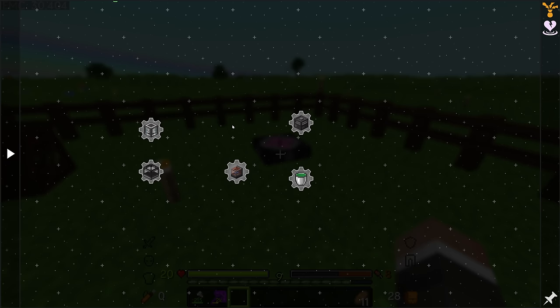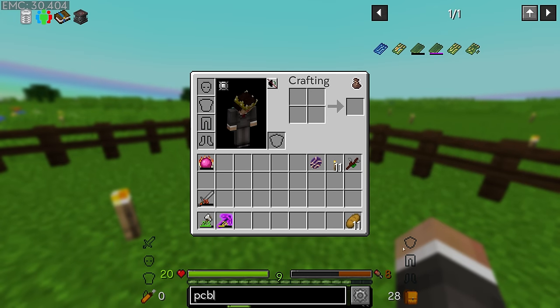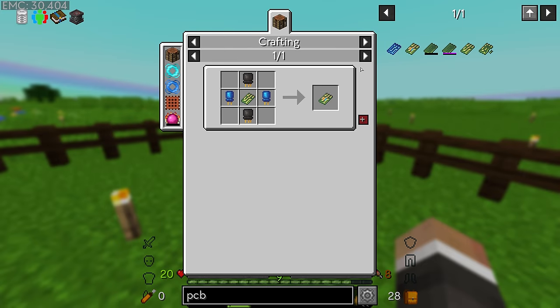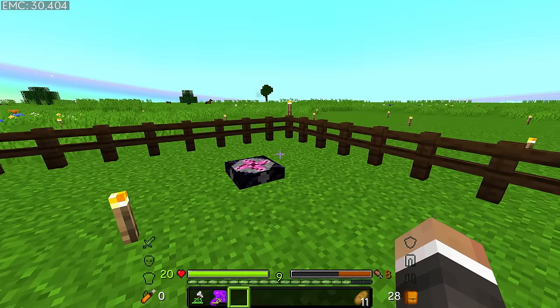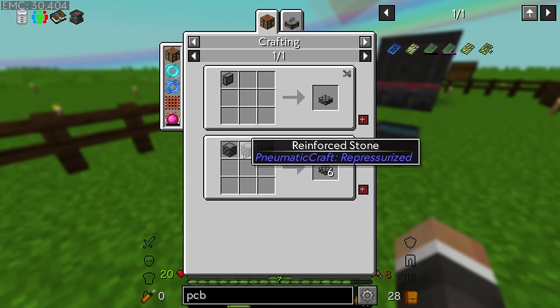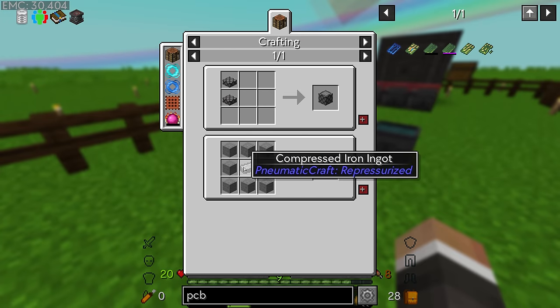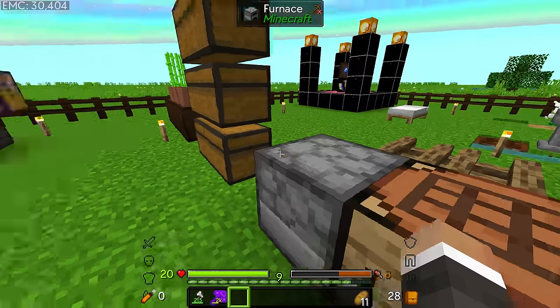I see the etching tank and the etching acid, which makes me think we're going to be making PCBs at some point in this pack. The PCBs require the UV light box and the etching acid, so I have a feeling we're going to need a lot of these resources - a lot of reinforced stone, a lot of compressed iron.